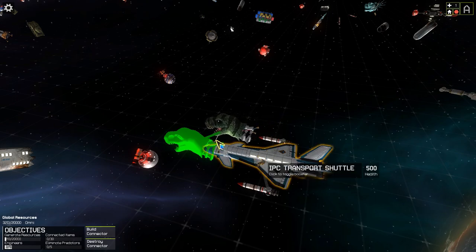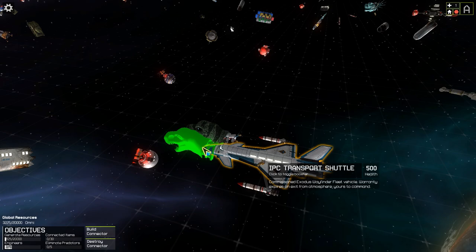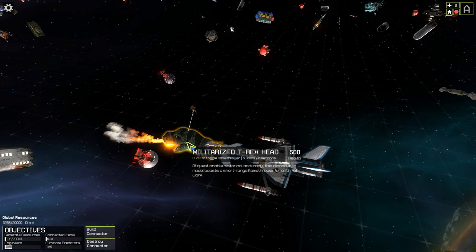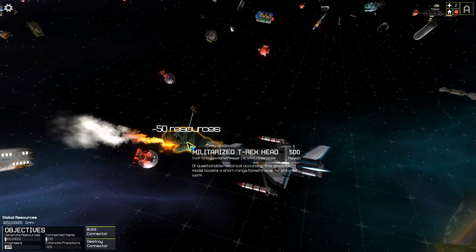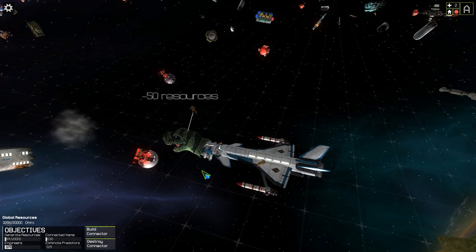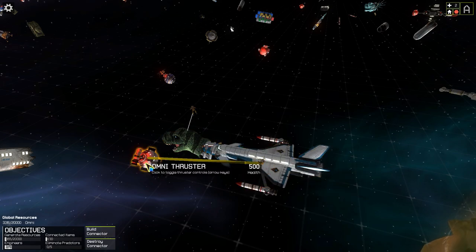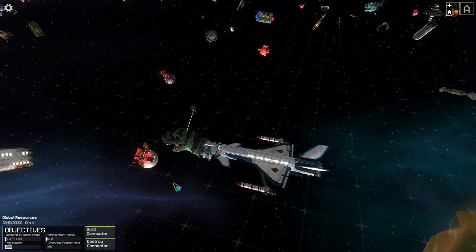We've got two little engineers that we can use to go out, collect items, and put them on the ship, as well as do repairs. We've got our T-rex head — we can turn him on — and he basically shoots fire. Now what we want to do is get this thruster over here.